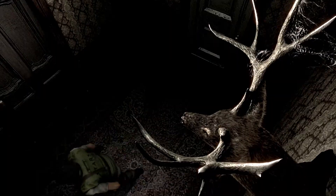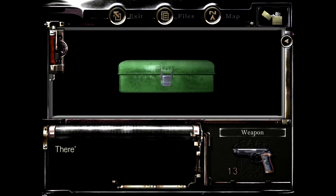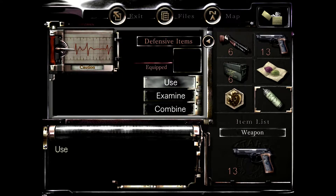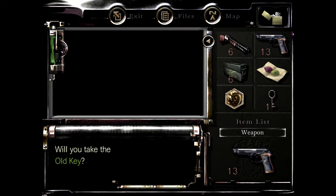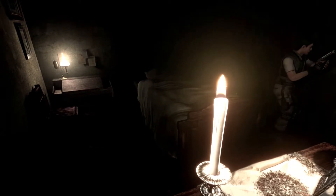Yeah, we're still just at caution. So now we can grab this — right, gotta open it from the top, not from the latch. First aid sprays are less valuable than red-green mixes because you can't add blues to first aid sprays. Well, I guess we know where there's another green herb for us, and another set of ink ribbons — but our inventory is full, so here they stay for now.